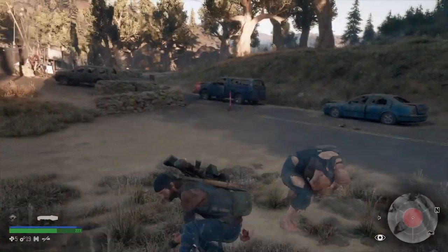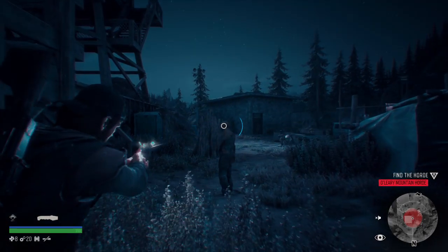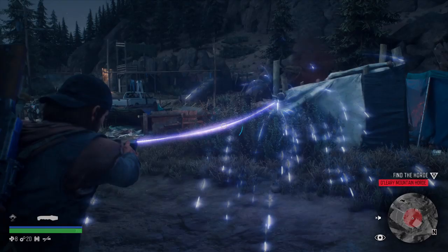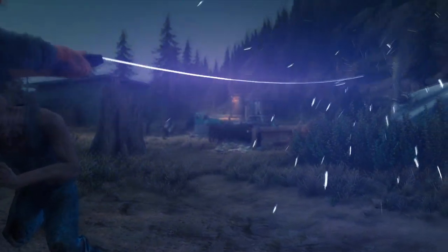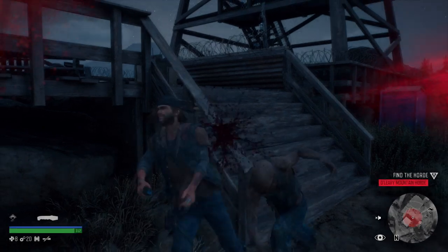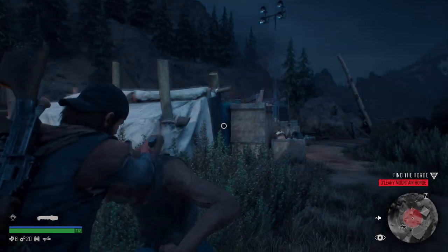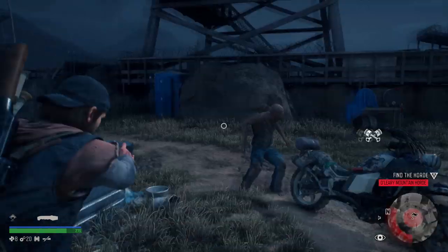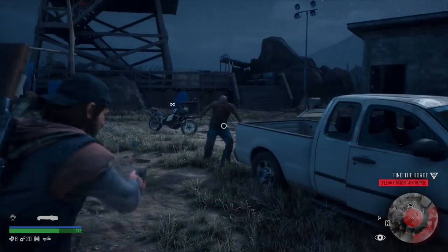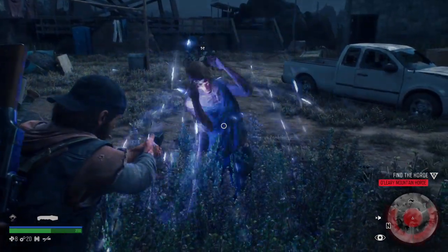It has also glitched out where it shot at an enemy and stuck where the enemy was — the enemy kept attacking and moving forward, but my stun gun was just stunning the air as if attached to it. Nothing that has got me killed, maybe wounded once or twice, but nothing major. I am a bit bummed out about the fact that you always have to keep it in your survival wheel. It'd be nice to be able to take things from your person and put them in your locker, and have more customization with the weaponry.